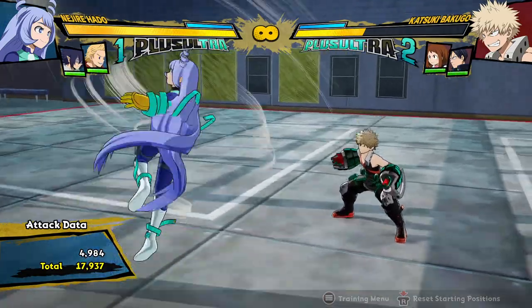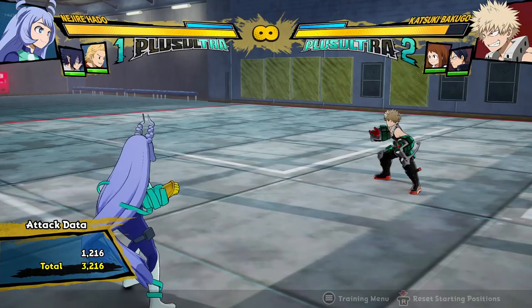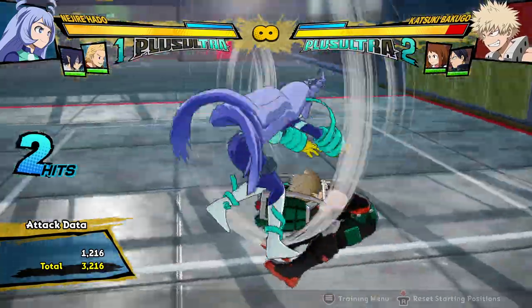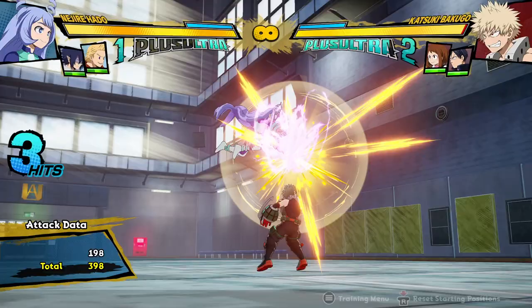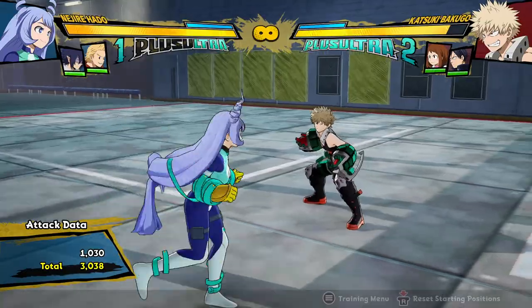The only few changes she has are to some of her quirk buttons — how fast they are and how they link into each other. The main examples of this are that her Quirk 2 can now actually link into her Tilt Quirk 2, and her Tilt Quirk 2 can actually be cancelled into her Quirk 1. Those kind of change her combos in interesting ways.